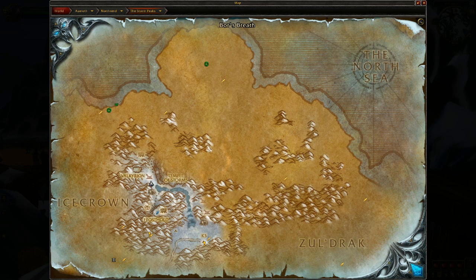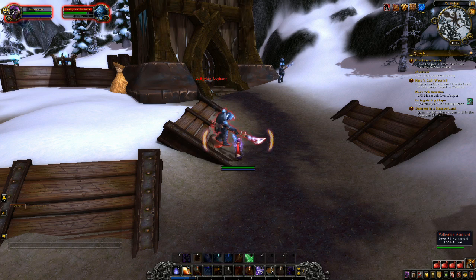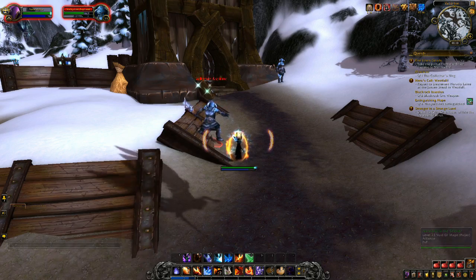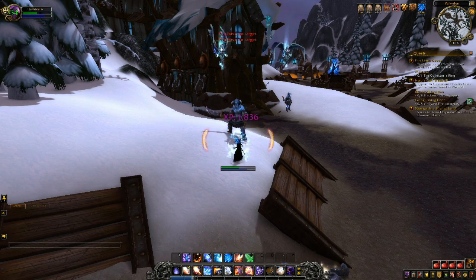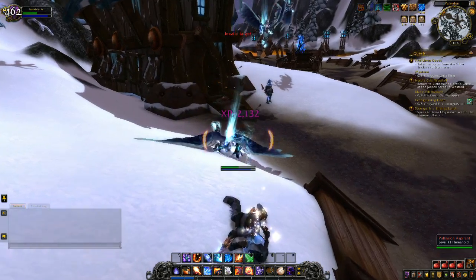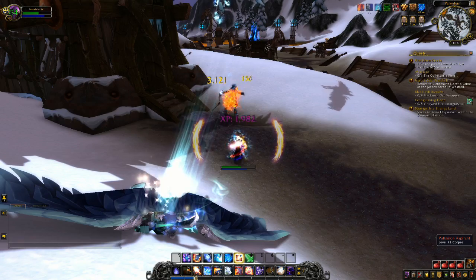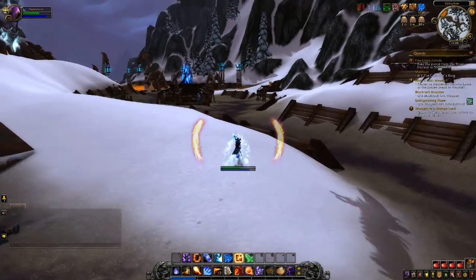There's a similar opportunity in Valkyrion in the Storm Peaks — that's in Northrend. You can spell steal this buff called Metanoia from these Valkyr Aspirant mobs. Note the shadowy appearance it gives you. Unlike the Netherstorm buff, Metanoia can be stacked indefinitely and allows you to one-shot mobs. That said, I have a slight preference for the Netherstorm Fiery Intellect buff, because the mobs are simply more accessible in Netherstorm.